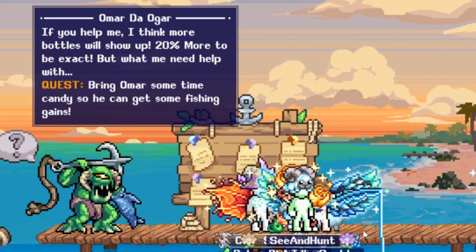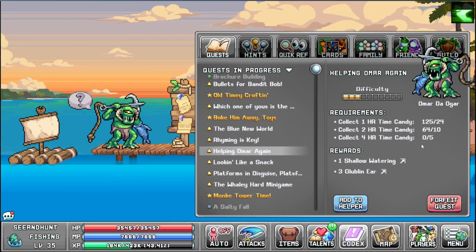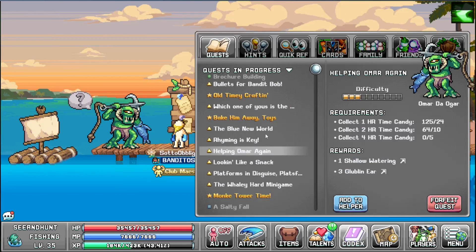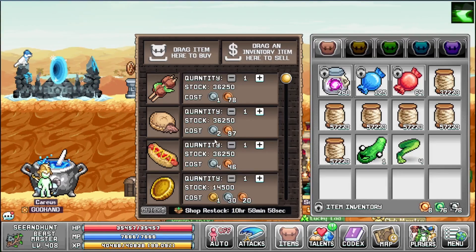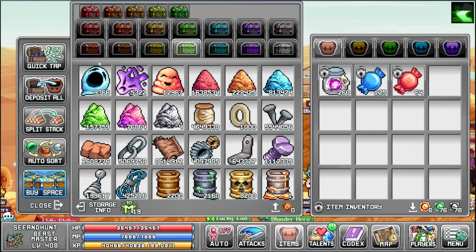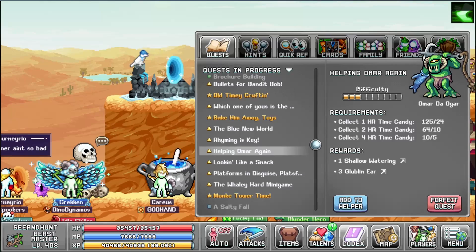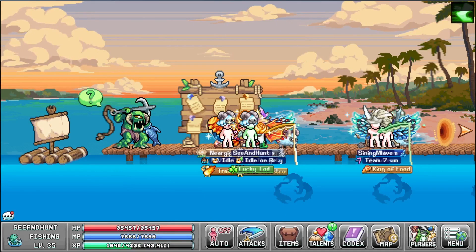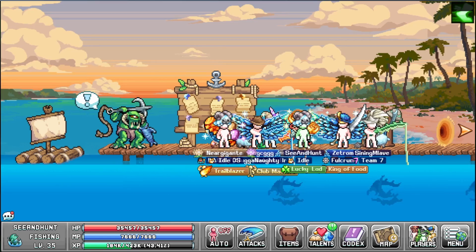Bring Omar some time candy so he can get fishing gains. He wants some four-hour candy for shallow watering — that's pretty cool — and some glove linears. Lava did say something about buying bobby pickle so I'm gonna start doing that again, or maybe he's just trolling us, which is also very likely. I hope it doesn't take the entire stack — bad programming or something like that.